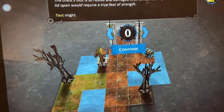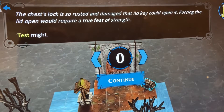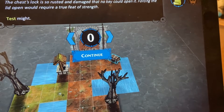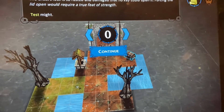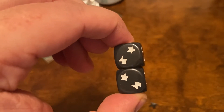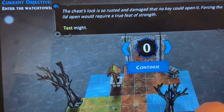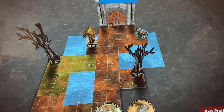Brin is by the chest - let's open that up. 'Test Might' - basically requires a fair amount of strength. These tests are like Journeys in Middle Earth or Mansions of Madness - the more successes you get, the better, and you can build up over tries. We need a Might test; she is plus two at it. One-two-three-four surge and a success - that's five. 'You're closer to opening the chest but some effort is still required.' We'll try again.